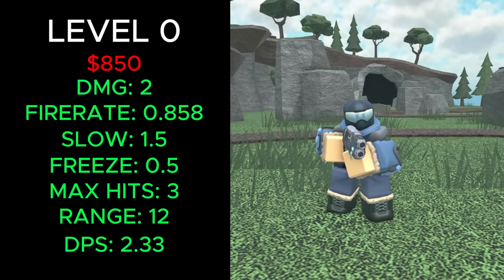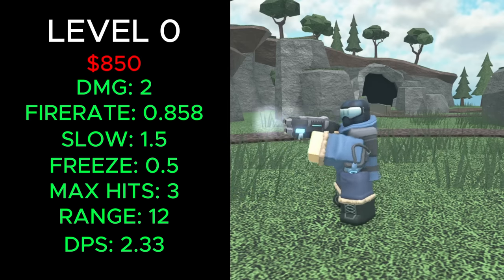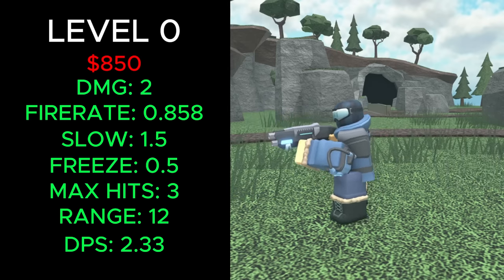It now costs 850 cash, deals 2 damage, has a fire rate of 0.858, slows enemies for 1.5 seconds, freezes for 0.5 seconds, can hit 3 enemies, has 12 range and 2.33 DPS.